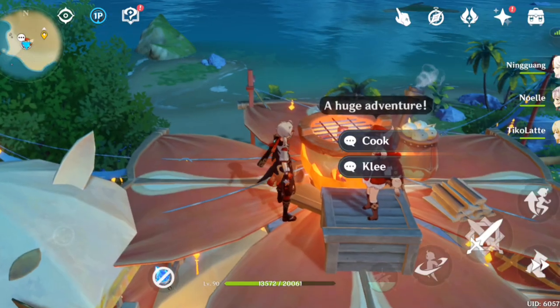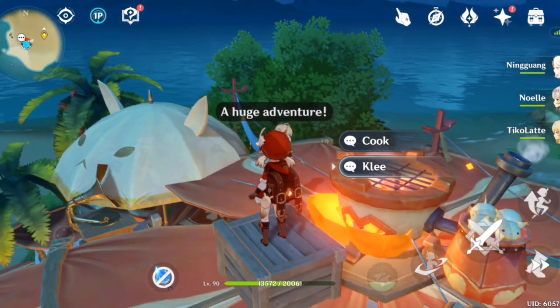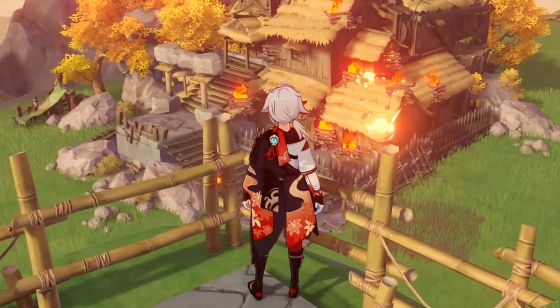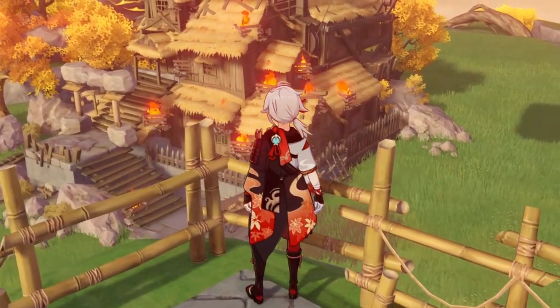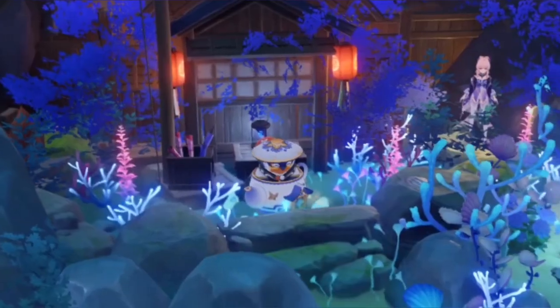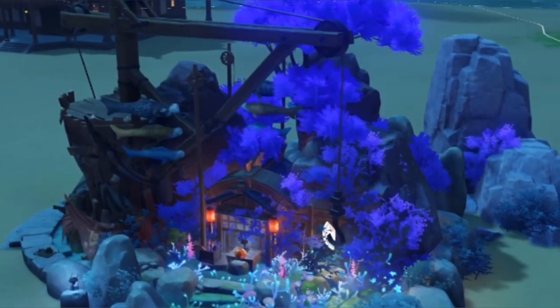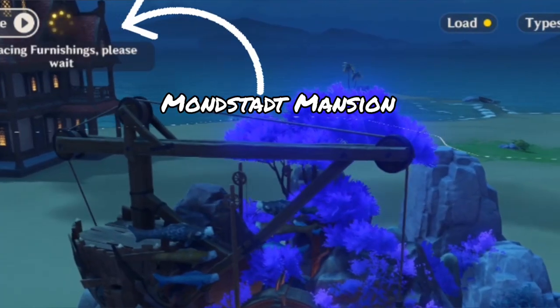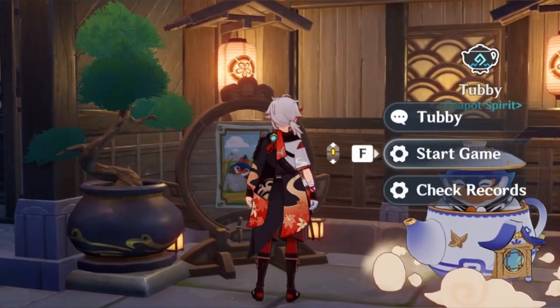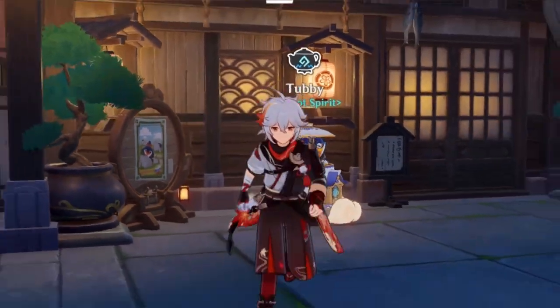But if you really want a companion or an animal in certain designs, you could place them first before even starting to place the rest of the items down. Note that designs with companions and animals will lessen the number of items you can place in your realm, especially if the main building is in the same area.